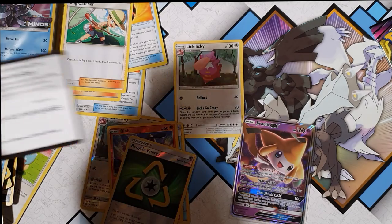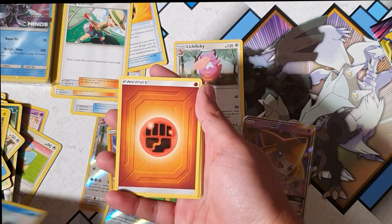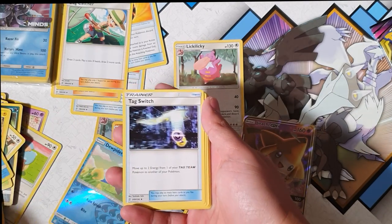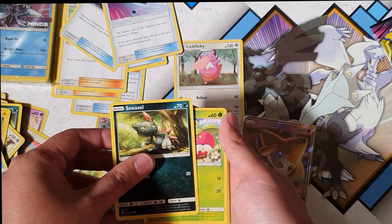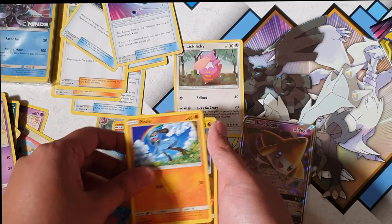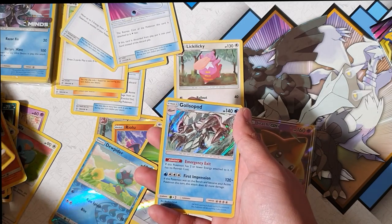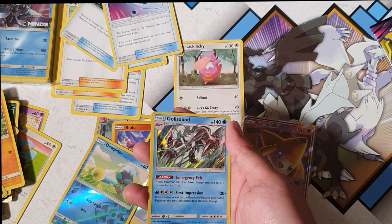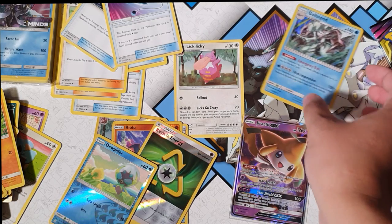If there's a secret rare I'll be so happy. These extra boosters come from the booster box — they hand them out so you can build your deck, but obviously I don't play so I just open them. Sneasel, Bonesweet, Joltik, Salandit, Riolu, another Noibat, and for the rare — a Golisopod holographic! That looks pretty cool. So we've got a holographic.